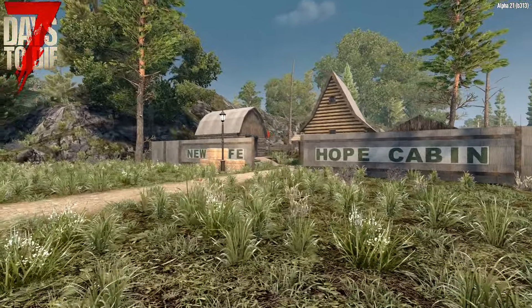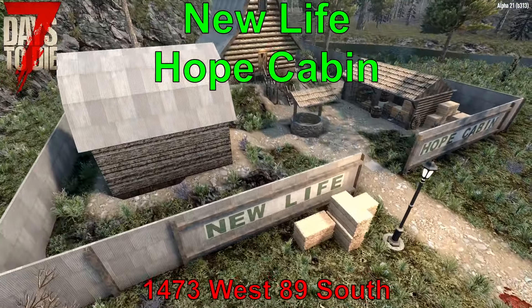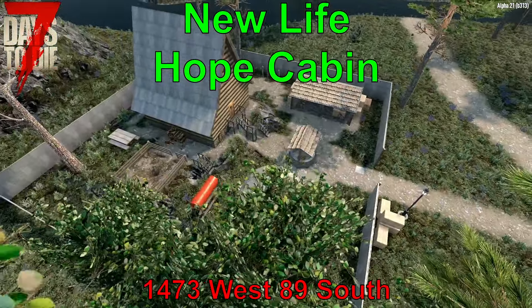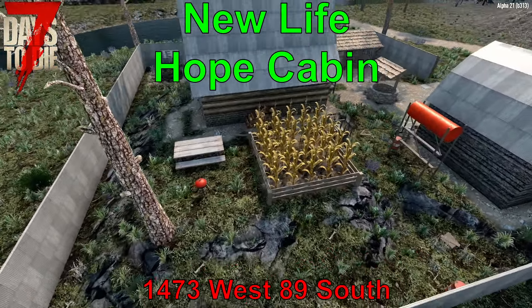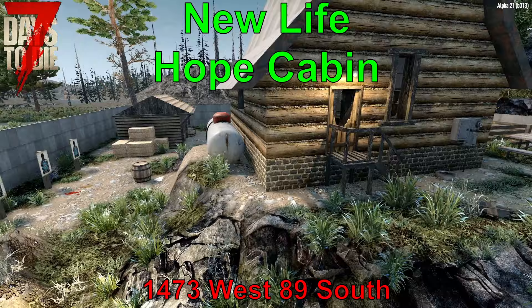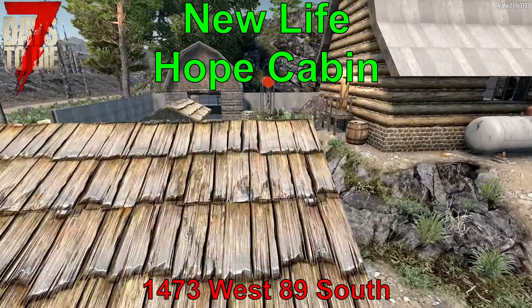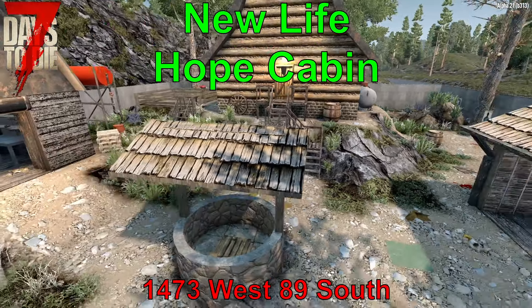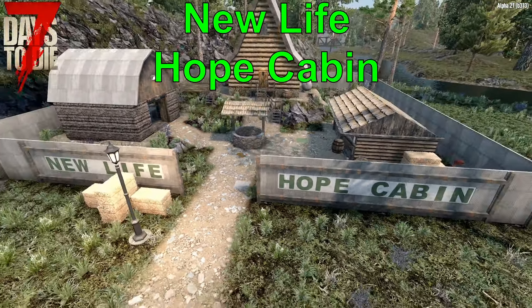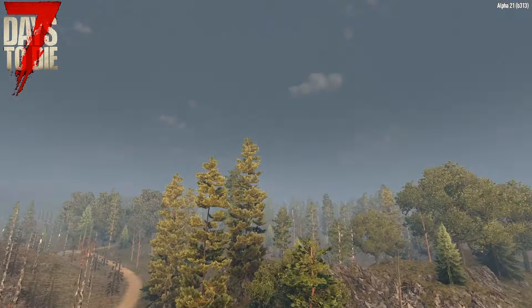Another secret spot that is a bit more centralized for easy access to the traders is the New Life Hope Cabin, located at 1473 West, 89 South. A small location off the beaten path, it has metal walls and several buildings to convert as you see fit. There are a few gravel paths and a road close by for easy travel. There is even a sizable underground portion, but I won't spoil that for you — you'll just have to check it out for yourself.